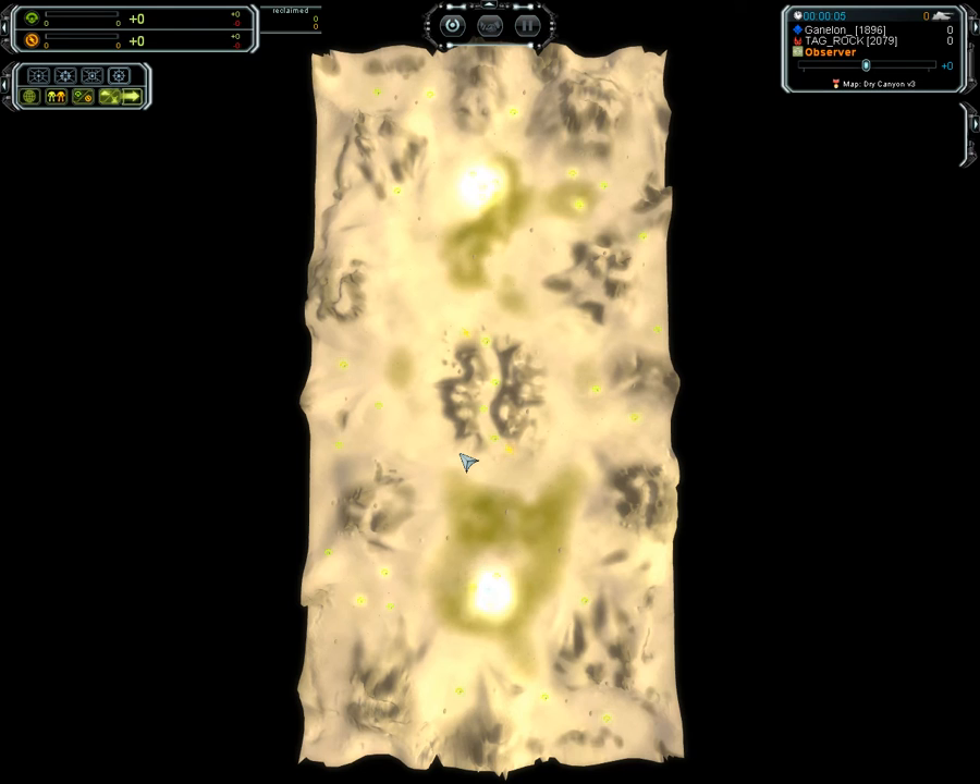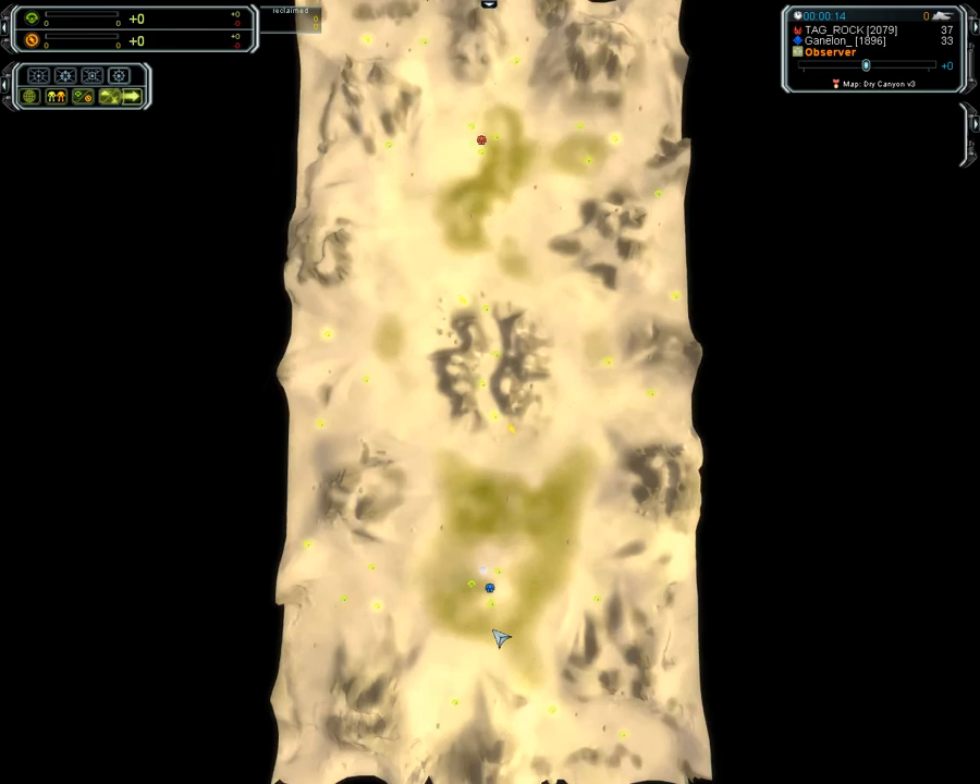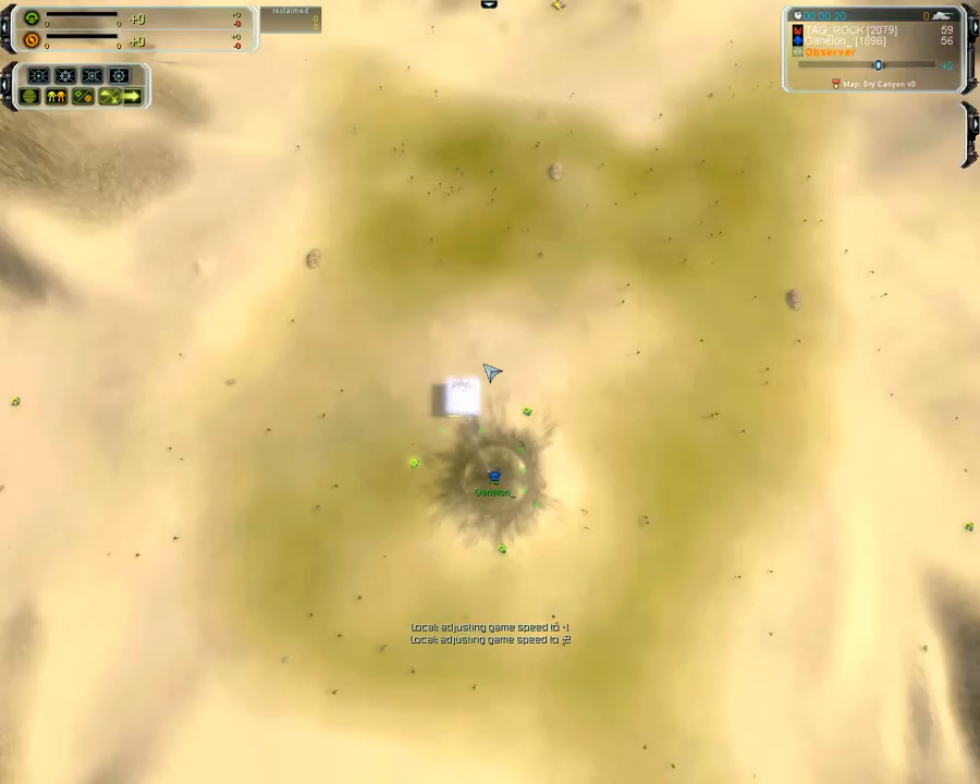Hello and welcome to Dry Canyon. This will be a game making sure that Ganelon is in fact Ganelon, who used to dominate back in the day. He's facing Tag Rock, an extremely good player. We'll see how well he does playing UEF, taking on Rock who's playing Seraphim — quite a few players going to Seraphim.